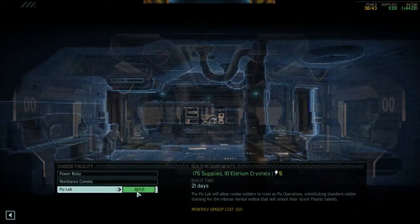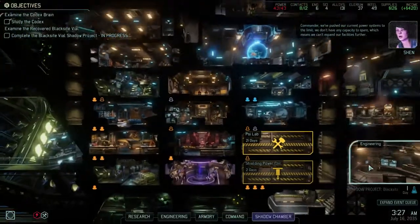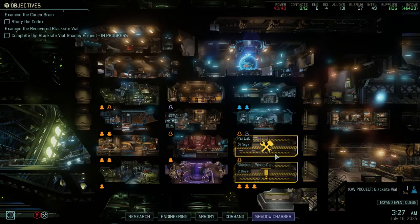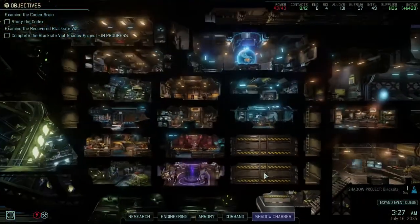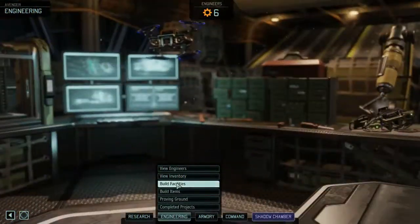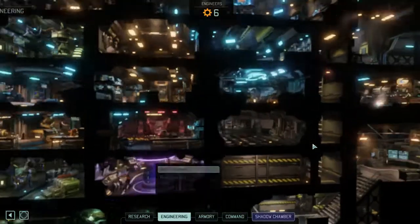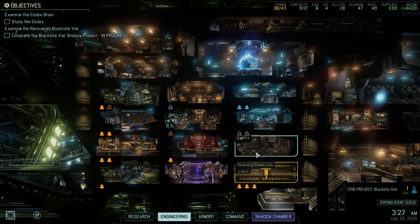I think we don't have a Psylab yet. We've pushed our current power systems to the limit — we don't have any capacity to spare, which means we can't expand our facilities further. It's probably better to build the Psylab on a power coil because it uses a lot of power. I'm going to cancel that and wait two days for the excavation.